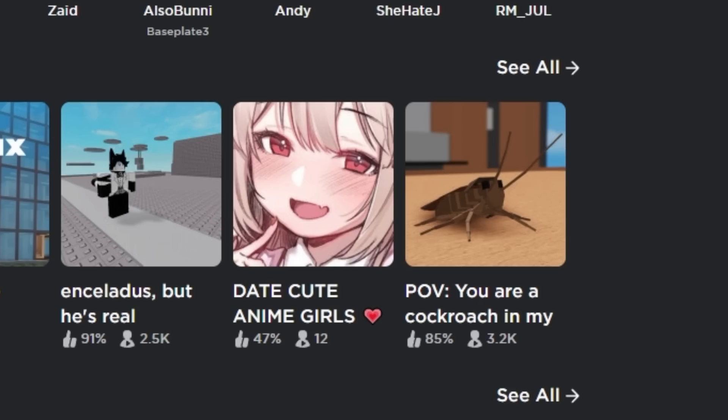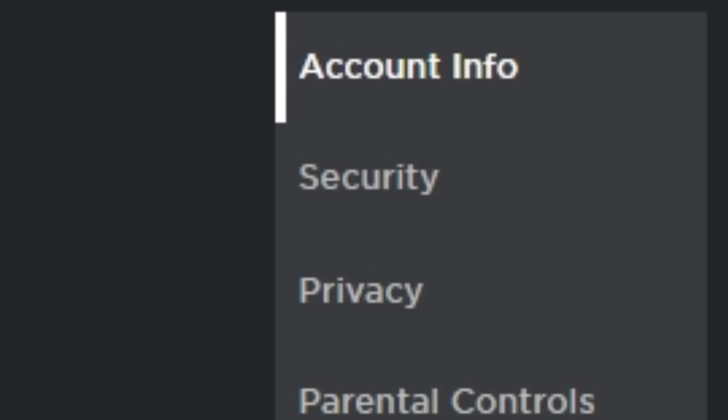Go to the Roblox website. First you will want to go to your settings, then go to security.